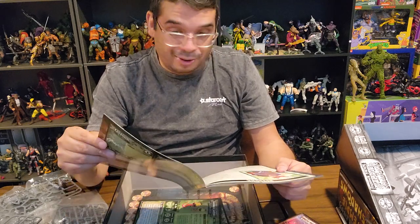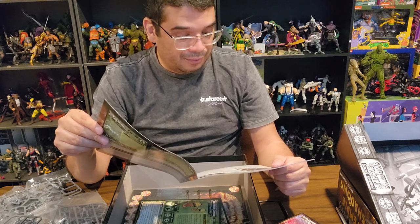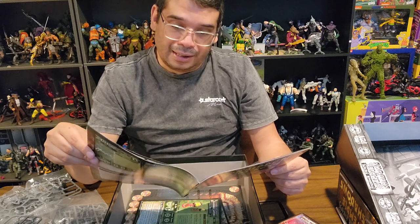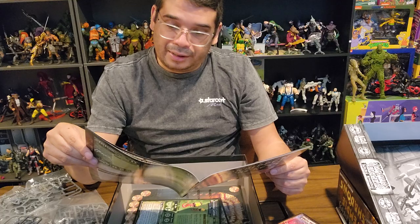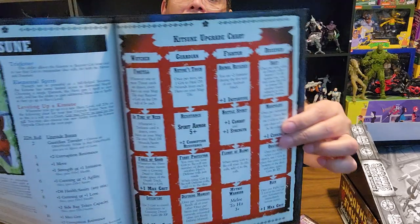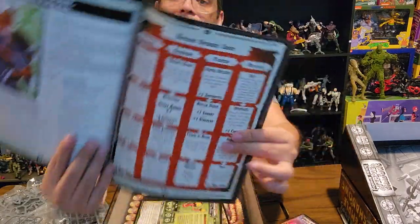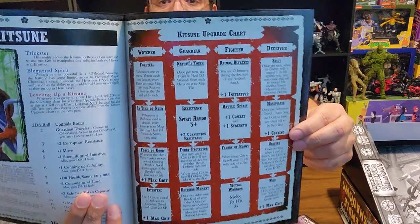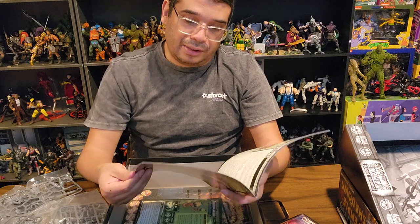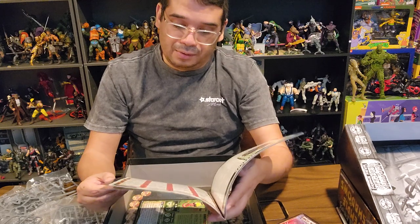Both my wife and my sister-in-law are probably going to fight over who gets to play the Fox Warrior — we're always playing Pokémon no matter what. The Kitsune is a powerful, agile fighter. You got Pounce, Trickster, and Elemental Spirit. The Watcher, the Guardian, the Fighter, and the Deceiver are its skill tree. Same as all the other characters — they have skill trees, and when you level up you pick new abilities, like plus one combat strength or Flurry of Blows.